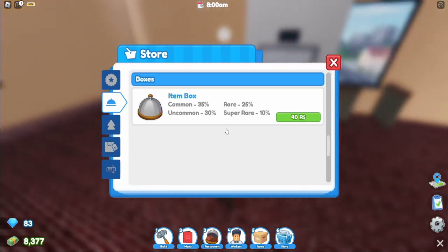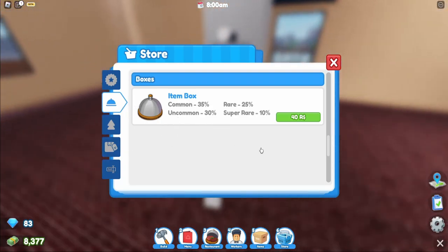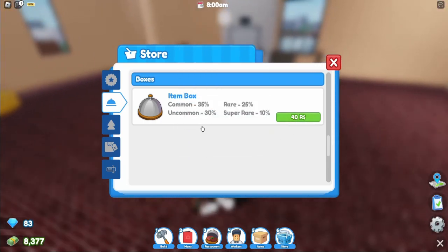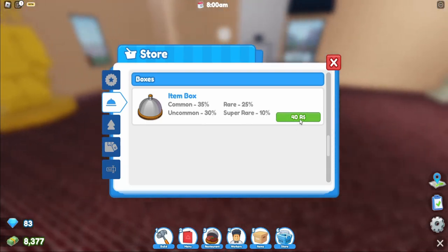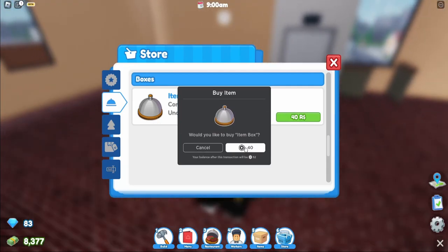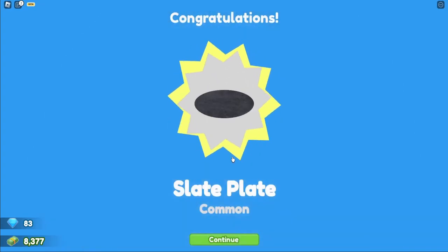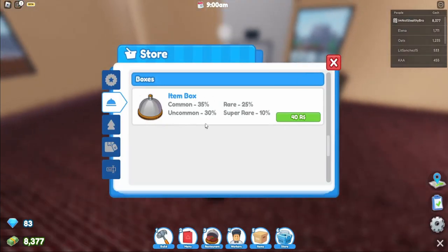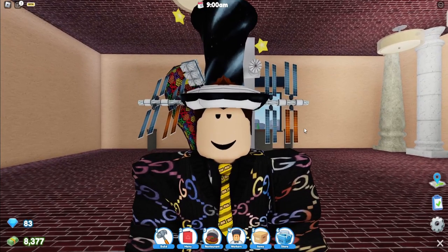The next new feature I forgot to talk about is this new item box — basically you can gamble in a Roblox game, which is unique. It says 35 common, 30 uncommon, 25 rare, 10 super rare. I'll buy one for the video — and I got a Slate Plate, which is a common, so I lost. But that's kind of how you should always expect it to go when you're gambling.